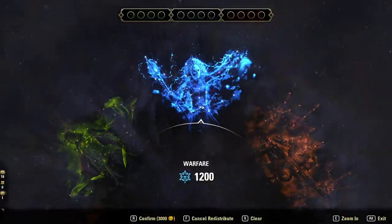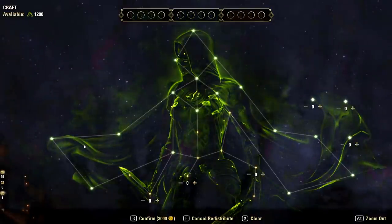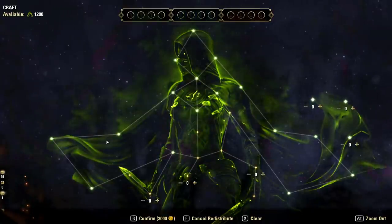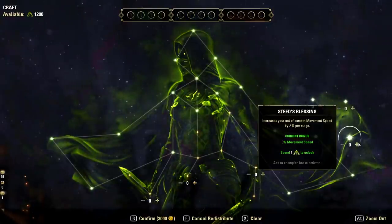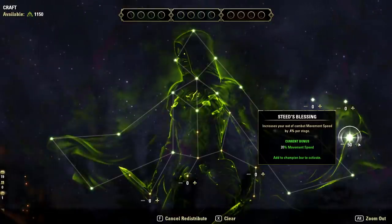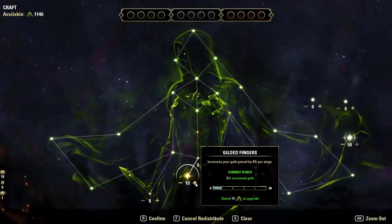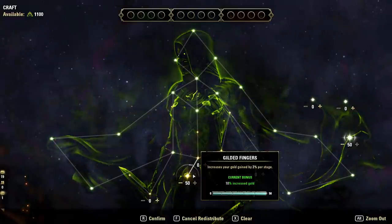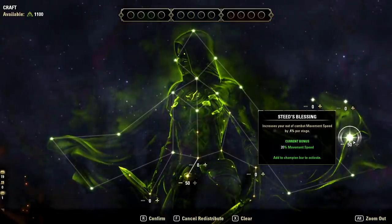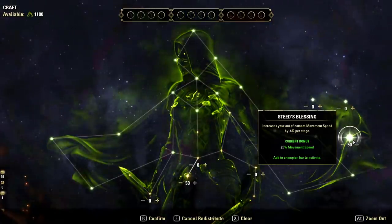We've got our three champion point trees. I want to start with the green tree, called Craft — this is your utility and quality-of-life constellation. For most builds I don't really change this; I keep it consistent. I always start with Steed's Blessing — 50 points gives you 20% bonus movement speed out of combat. Then Gilded Fingers — 10 points for bonus gold — is another great option.